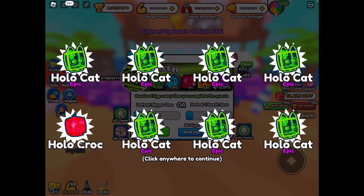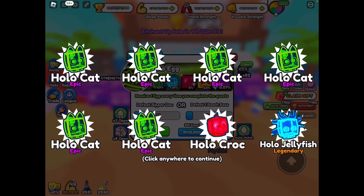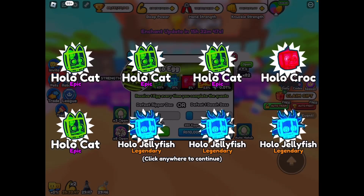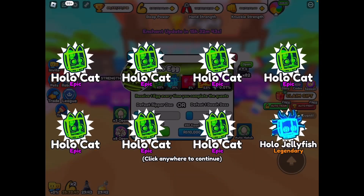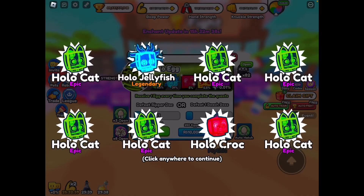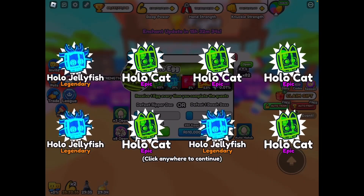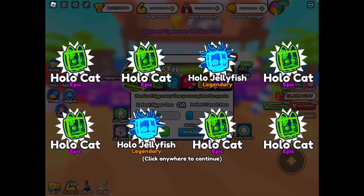Auto hatching — so first 8, we get a hollow croc. Hoping for that 0.5% omega. I really think we can actually hatch one today. They listened to their fans' request and actually added an auto hatch feature, which is very helpful to people who are opening like 10,000 or so. So we're getting a couple hollow crocs, a couple jellyfishes, but not really much besides that.